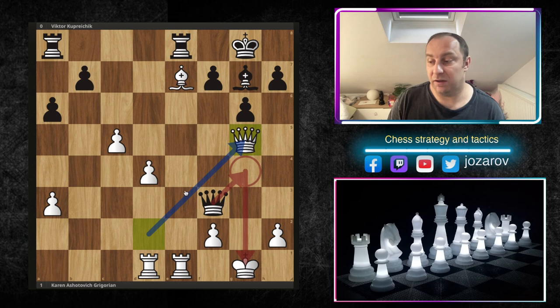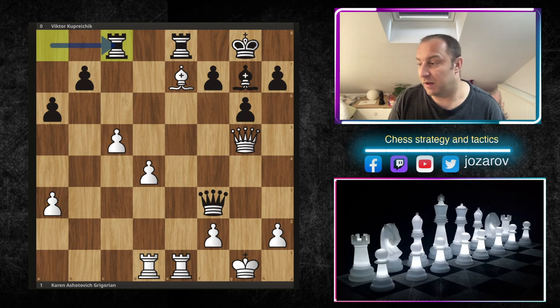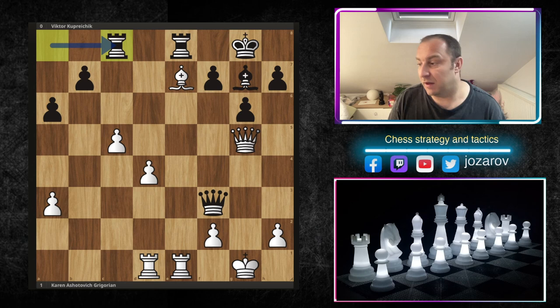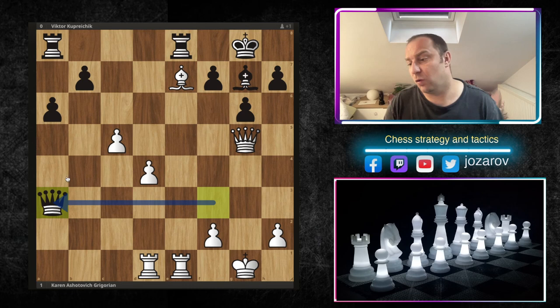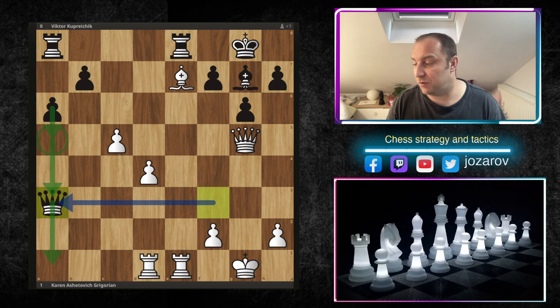Now the d5 goal is happening for sure. For instance, if black plays rook from a to c8, we can play queen to g2, and after king to g2 again d5 is rolling - protected, then d6, d7, and suddenly a beautiful winning endgame for white. So after queen to g5, Kuprychik played queen to a3, trying to do something with the potential passer on a5, but it's simply too slow.